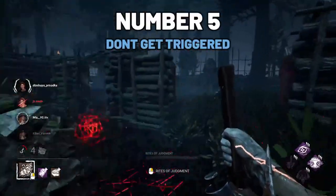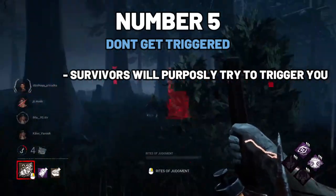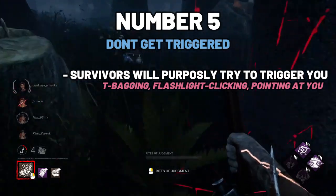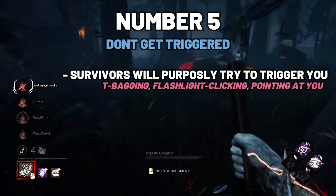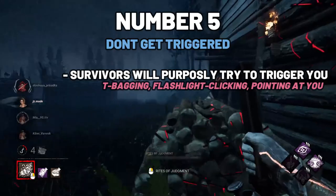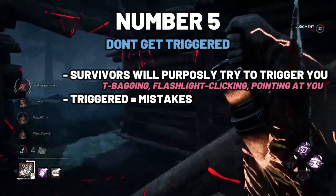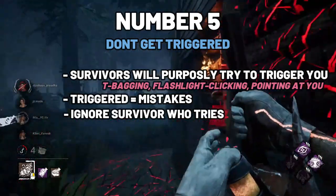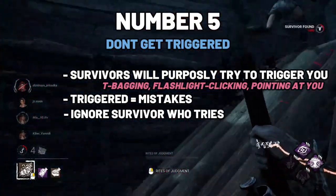Number 5: don't get triggered. Yes, there are players out there who will actively try to trigger you — either it's the typical teabagging, the flashlight clicking, which kind of is nothing anymore, or pointing at you after you miss a wall swing. Just don't fall for it. The only thing you will achieve by getting triggered is doing lots and lots of mistakes. The best thing you could do, especially if it's clear the survivor is doing it to get your attention, is just ignore them. Sometimes not getting triggered and ignoring the survivor will make them waste a lot of time trying to taunt you instead of doing objectives.